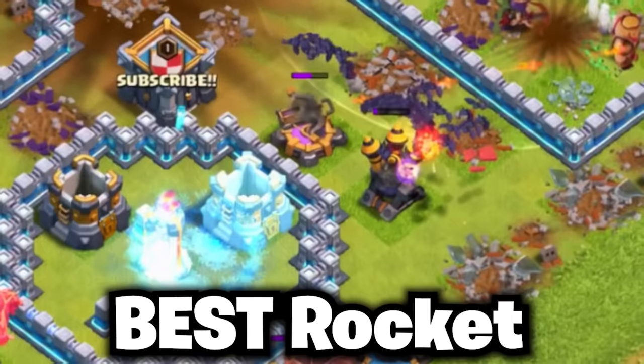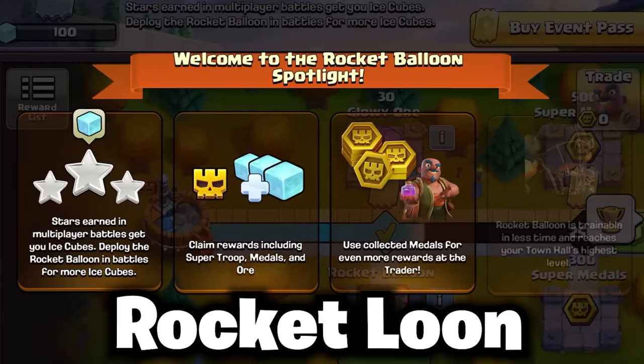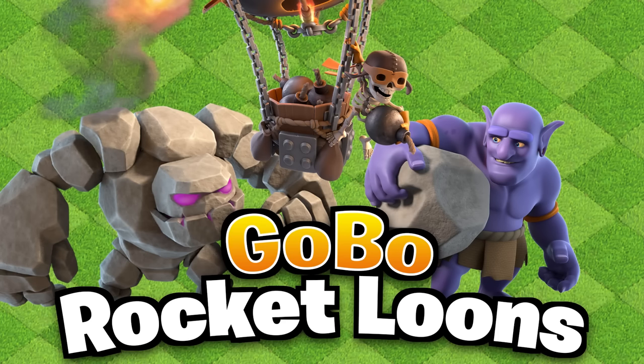This video contains the best rocket loon attacks for every Town Hall level during the rocket loon showcase event. With this new event, the rocket loon will give you bonus ice cubes, so let's break down each strategy so you can have the most success. Let's start at tunnel 9 with the gobo lava loon.